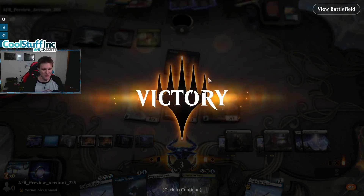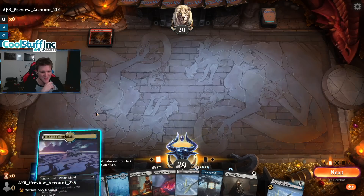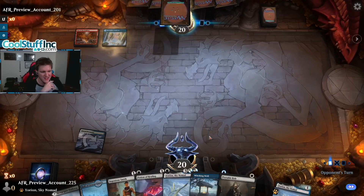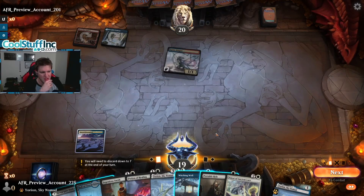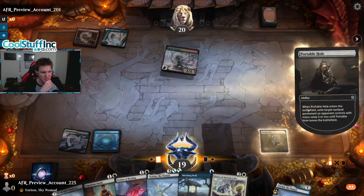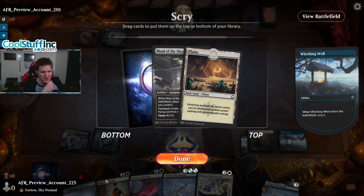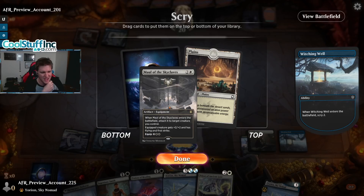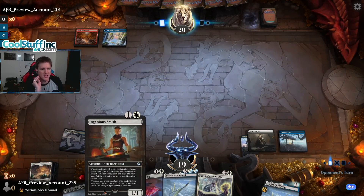That was close — those Demilicks really put up a fight. Another good opening curve, lots of artifacts, Ingenious Smith, we'll see what happens. Den of the Bugbear — it's a showdown. I want to add red and run Galazeth Prismari but then I need instants to cast. I feel like I'm supposed to put that in a hole right away or it's going to be too much damage. Let's Portable Hole it and then Witching Well — we're looking for more removal spells because we don't have any more after the hole. If we put this card here we'll hit the Sky Mall with the Smith, but I'm not sure I want to, so I'll take the land.